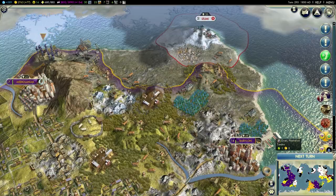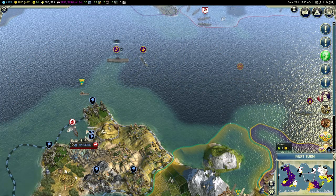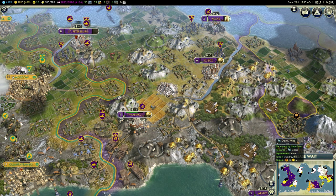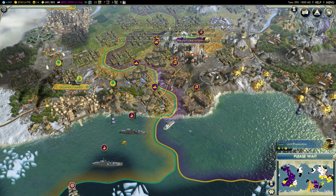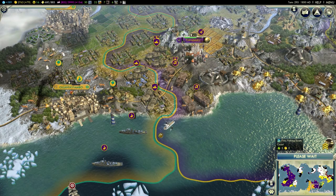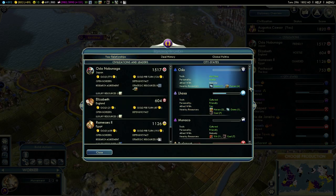Look at this - Japan is spamming cities all over the globe. I hate him, I really do. How is he damaging my units so badly? I don't know, but I need to take out this city now. Ramses's stuff ended and that did a little hit on my happiness.